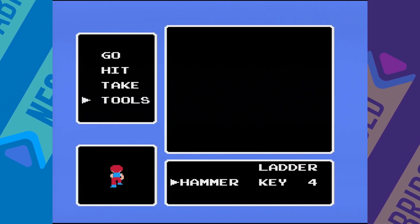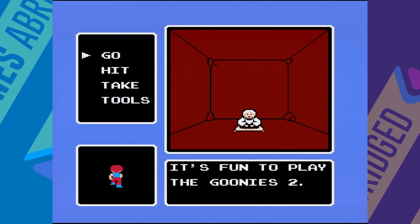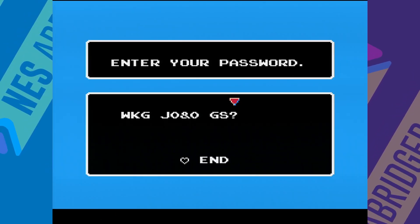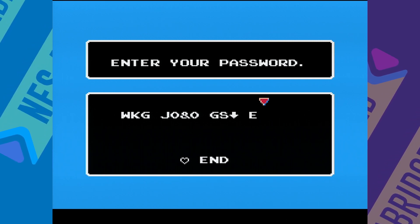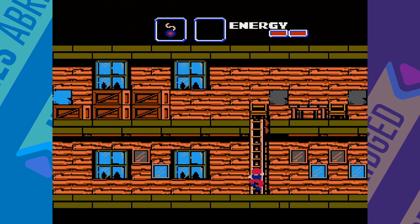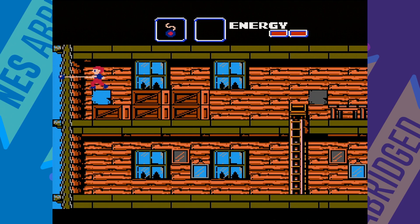Despite having its own in-game map in the pause screen, you'll likely want to bust out a number two pencil and some graph paper so you can make your own, something I regret not doing. Navigating through The Goonies 2 is not a straightforward affair, and for mapless me, often led to an hour or so of going in circles, exploring the same rooms repeatedly as I desperately tried to figure out how to get from point A to point B. Thankfully, The Goonies 2 features an unnecessarily long password system, so if you get frustrated, you have the option to take a break and come back later. Just a quick side note — the music in The Goonies 2 is pretty darn good, especially the 8-bit cover of the Cyndi Lauper song, The Goonies Are Good Enough.